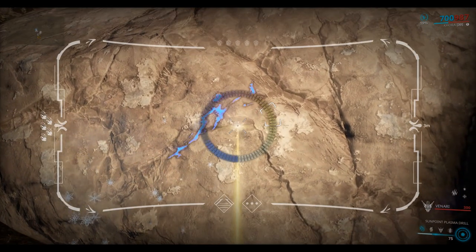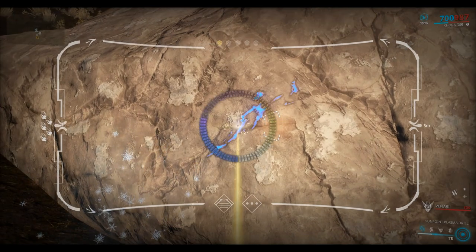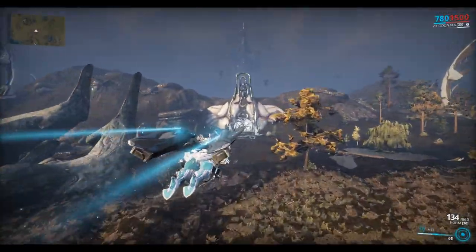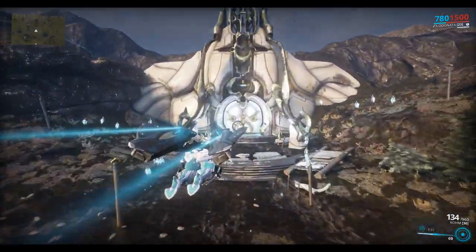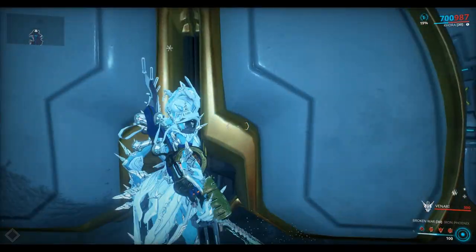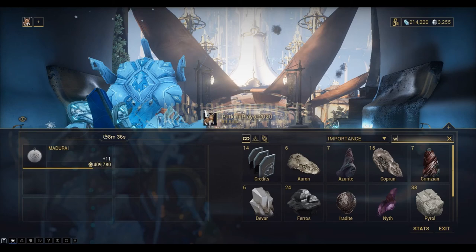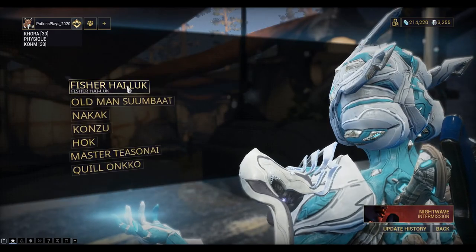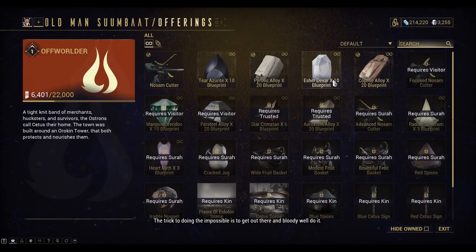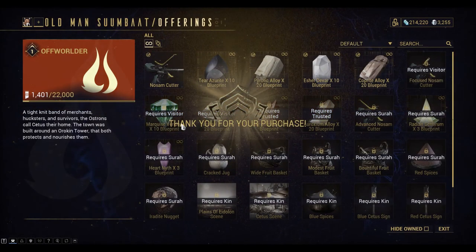I can just see it — it's like strobing. We've got some Devah. Let's head back in. I need to buy the Esher Devah blueprint which I didn't get last time. Okay, so we have all three of those blueprints now.